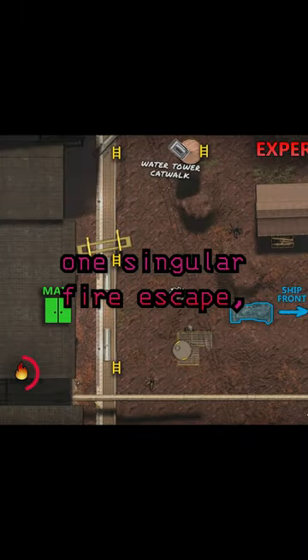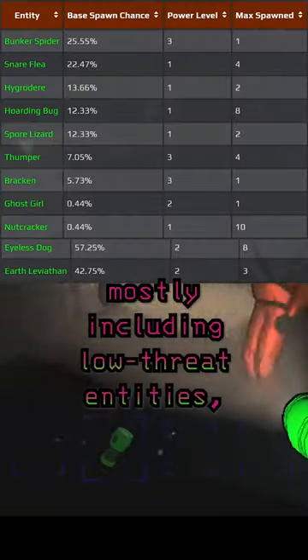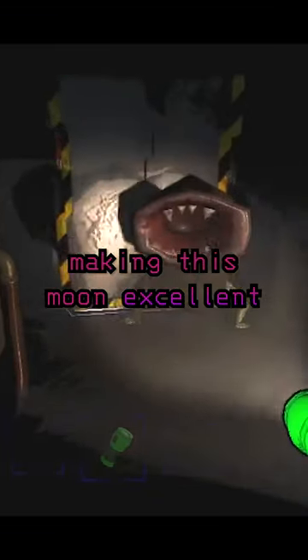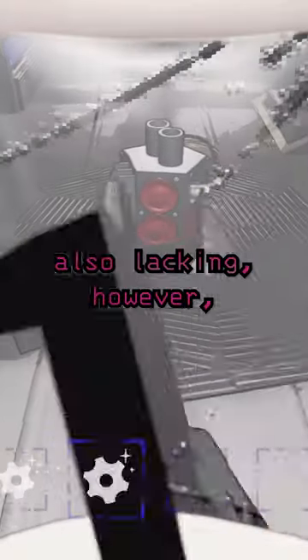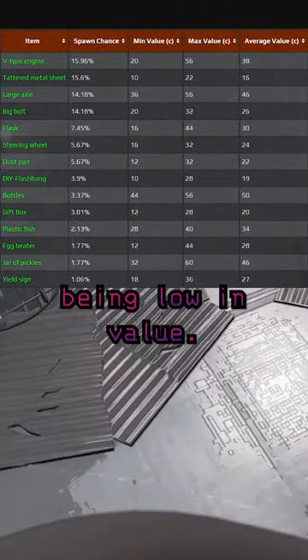The complex held on this moon contains one singular fire escape, and the variety of fauna is minimal, mostly including low threat entities, making this moon excellent for adjusting to your new role within the company. The salvageable loot here is also lacking, however, with a maximum of 13 pieces of scrap, almost all of which being low in value.